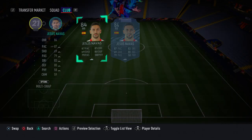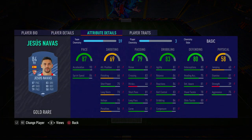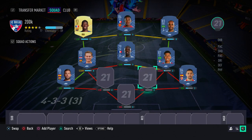At right back we have Jesus Navas. The only downside is that he's quite weak — only 39 strength — but in-game I don't really notice it. He still goes into challenges well, is a good tackler, intercepts the ball well, and is very agile and pacey. He gets the job done and is a good option at right back.